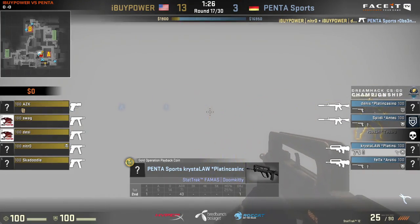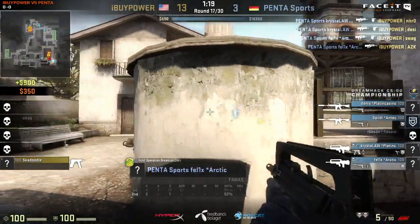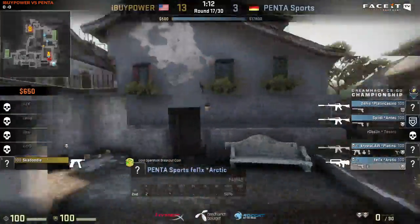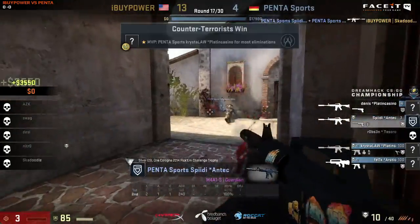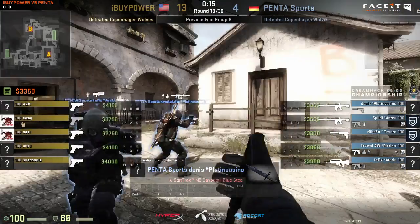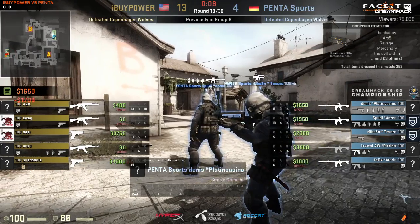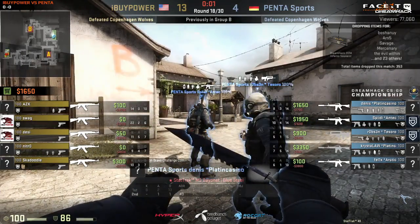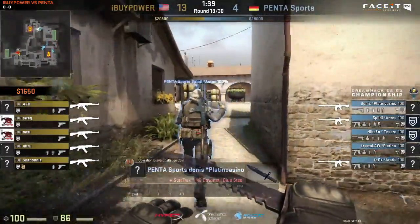There it goes — no fear from Swag with the pop flash into mid. Crystal's right behind him and he'll make a quick double kill, spray down, two headshots. Felix in support drops the bomb. Pretty solid CT side play by Penta. That move hiding in the smoke — it's like the oldest trick in the book. Big risk, because if you get caught that's huge. But it's the big risk where you get the element of surprise and maybe kill the entire team. Penta are going to keep themselves alive with no losses — the money's going to start to roll in.